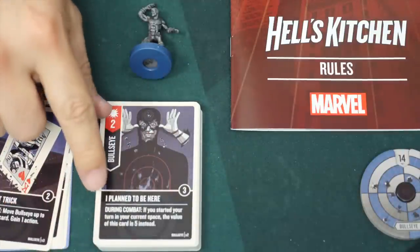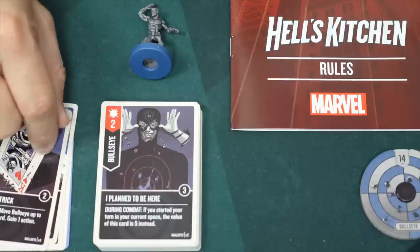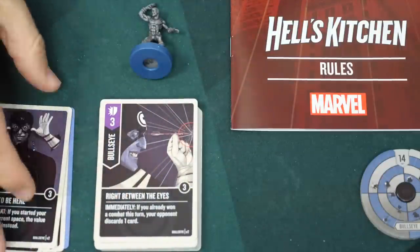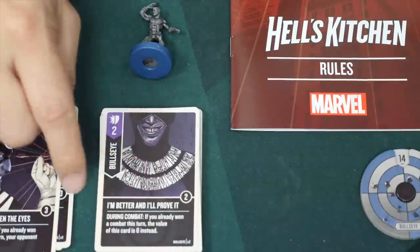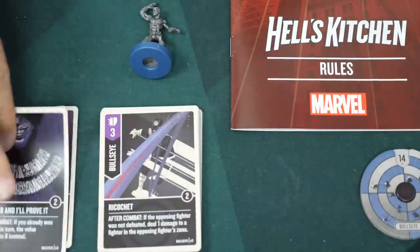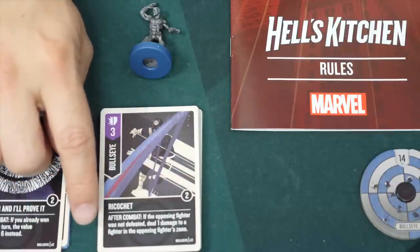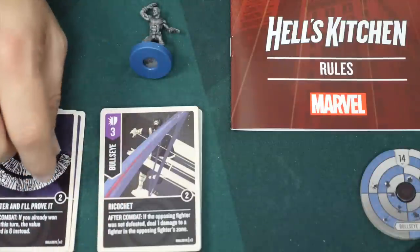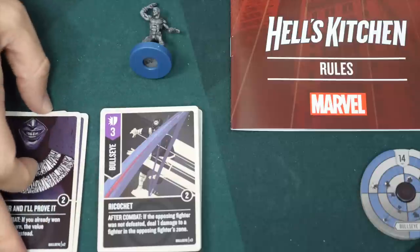If Bullseye has started his turn in his current space, one card's value becomes five instead. If you already won combat, your opponent discards one card; another card's value becomes six. If the opposing fighter was not defeated, deal one damage to a fighter in the opposing fighter's zone — so that doesn't necessarily have to target that specific person. After attacking, you can place him in a space that shares no zones with his current space, letting him leap away.